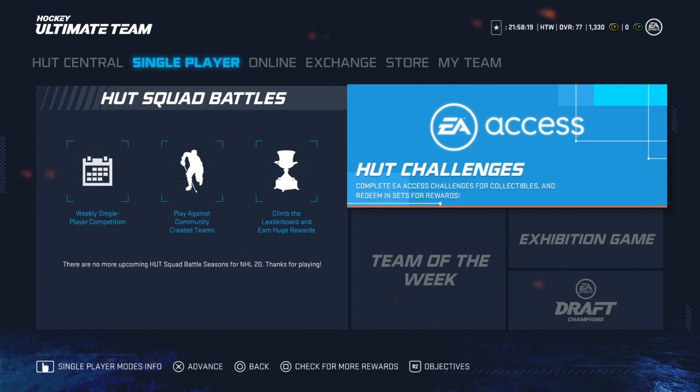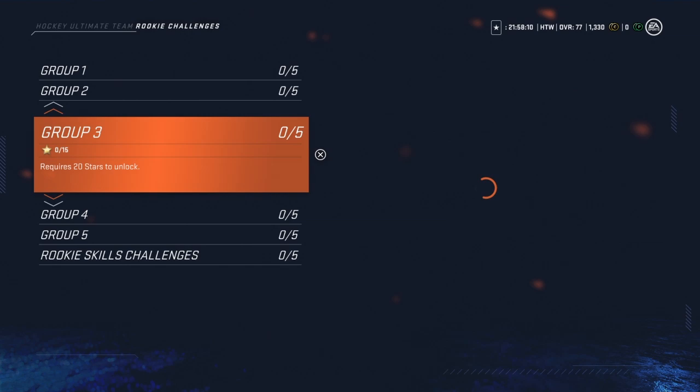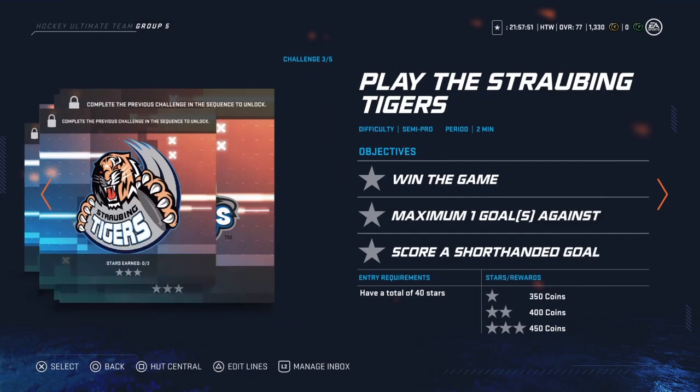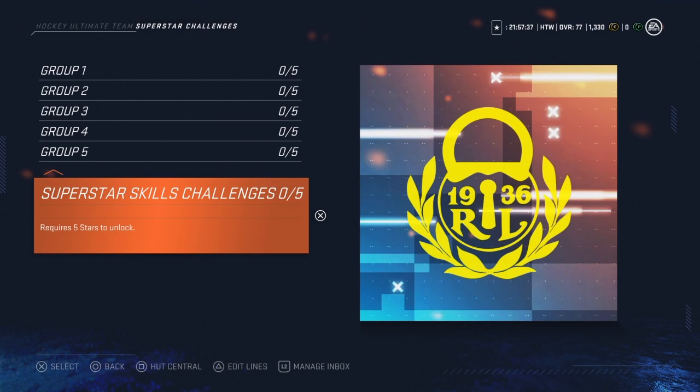We'll go ahead and take a look at your challenges. Rookie challenges — I'm assuming these are going to be just coins, and yes, random amounts: 325, stuff like that. Rookie skill challenges: 400 coins each. Moving on — semi pro skills challenges, again you're getting coins going through group five. 600 coins for all those. Pro, all-star, superstar — let's just look at the superstar ones. 1,280 coins each, 1,280. So it's all just coins for your challenges as of right now.